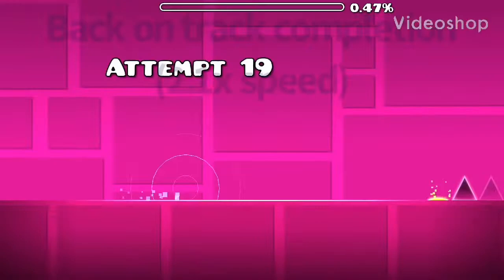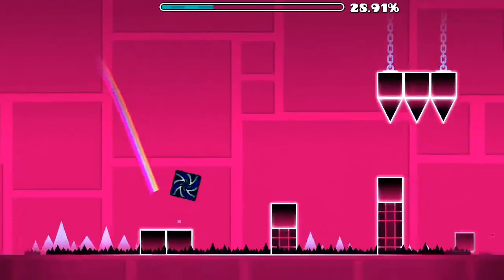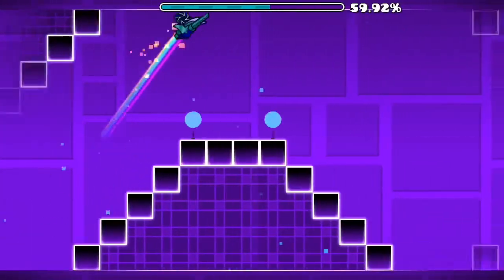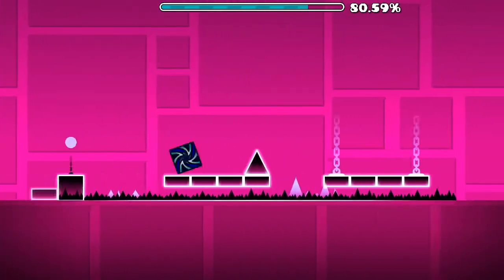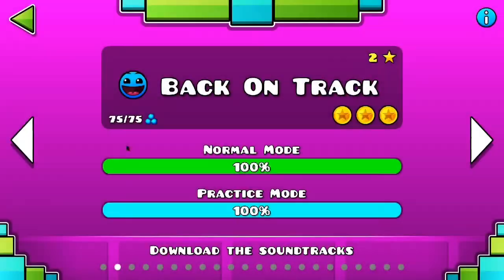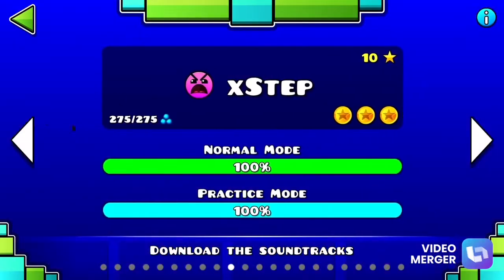I can do this. There we go, dude. That took way longer than it should have. So, Stereo Madness on 2.3 speed and Back on Track on 2.1. I think we should just skip right ahead — screw these easier levels. How about X-Step? I feel like X-Step should be doable.